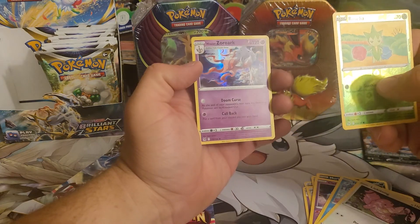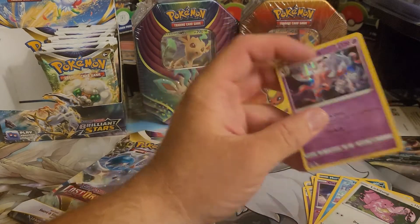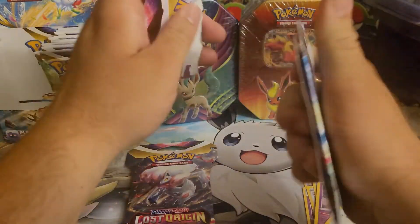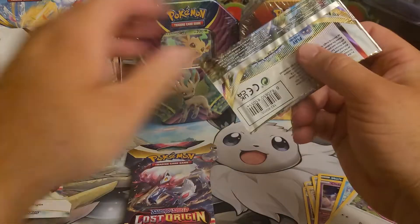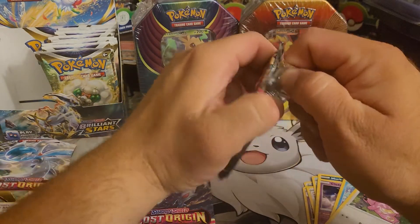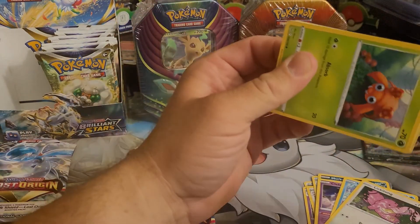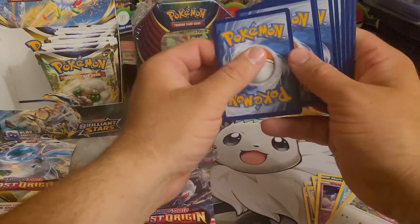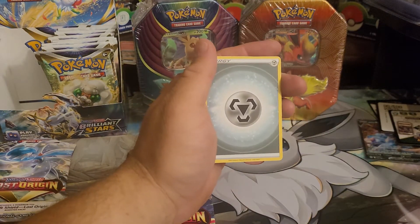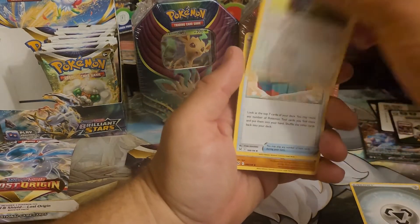Rosalia reverse into a Zoroark V holo hit — nothing crazy there. Let me know, have you guys opened Lost Origins yet? And if you have, have you guys gotten anything good out of it? Let me know down in the comment section what you got, or if you've opened it, just a simple yes or no. And if you have, what is your chase card in this set? Mine would probably be the Alt-Art Aerodactyl — it's probably one of the best cards in the set.